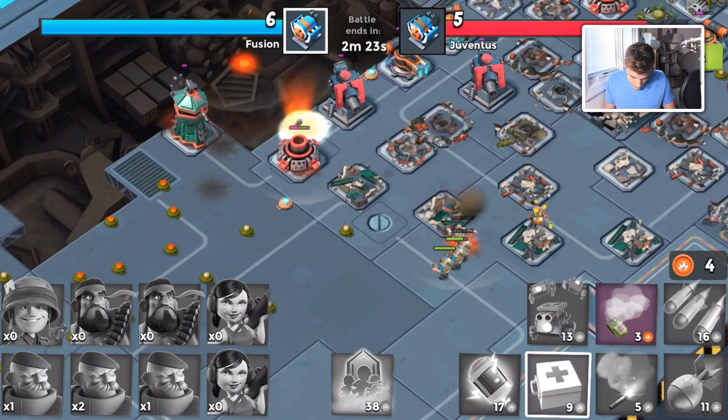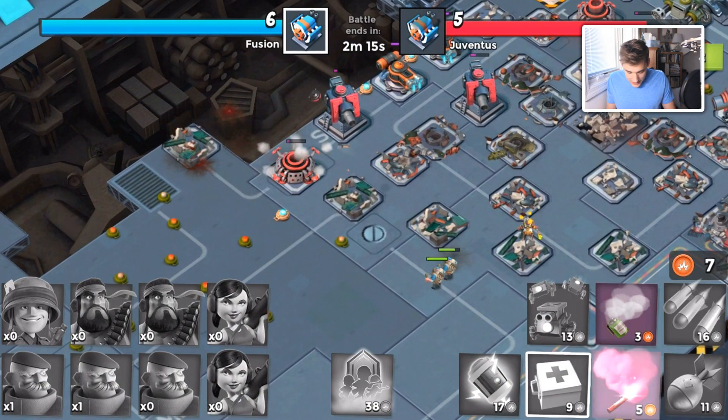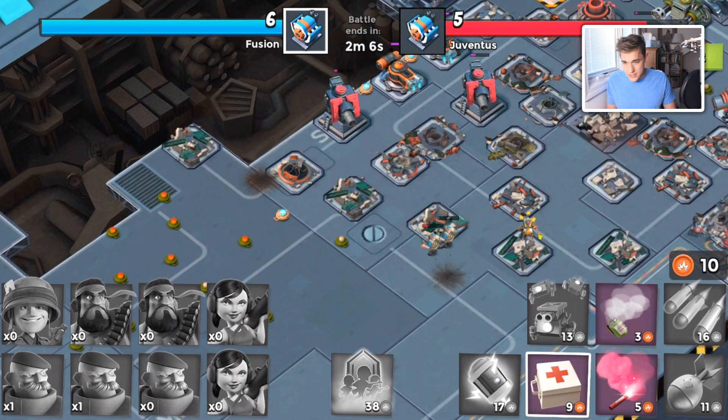That'll take out those two for sure, and then we'll have a couple left. This guy has been taking a while, so hopefully he hasn't defeated me — and he ended up failing. But we need the engine rooms for my chest.